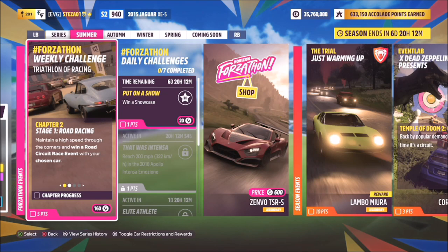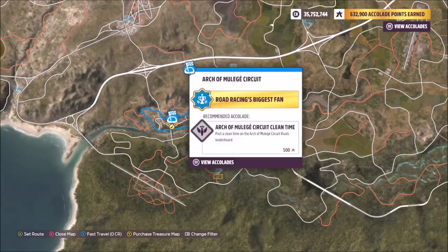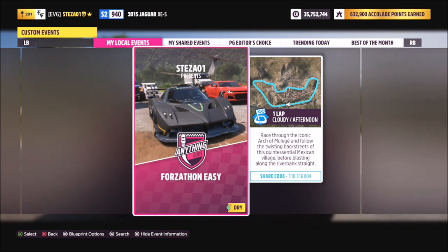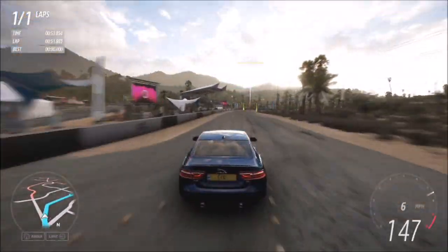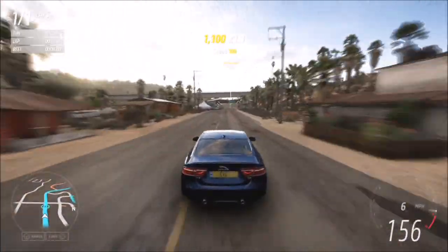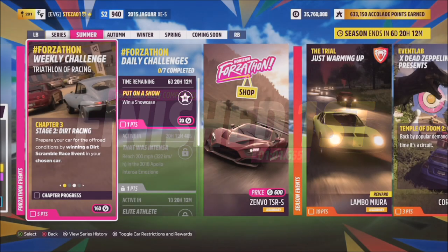The first challenge wants you to use your chosen car and win a road circuit race event, which is super easy. I recommend heading over to the Arch of Muleige circuit where I have a race called Forzathon Easy — the share code is shown on your screen. There are no AI drivers so you can do it on whatever difficulty you want; unbeatable is recommended for more credits. It takes about a minute and that's the first challenge done.